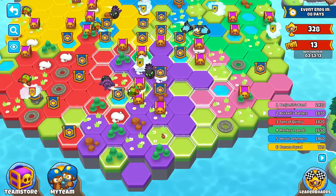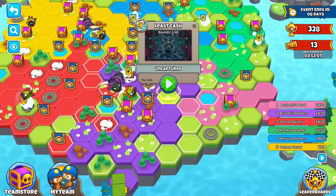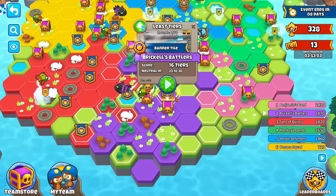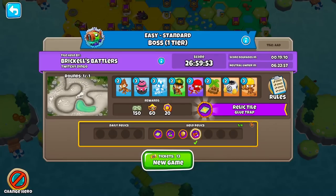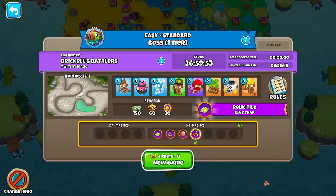How you get relic knowledge is by getting relic tiles. There are three types of tiles: normal tiles, signaled by nothing; banner tiles, which are the most difficult and give the most points; and relic tiles, signaled by a chest icon. This relic tile gives the Glue Trap relic — because our team owns it, we get two glue traps every single game. The second we lose this tile, though, we can no longer use the glue trap buff, so it's really important to hold on to these tiles, although they give less score than regular tiles and banner tiles.